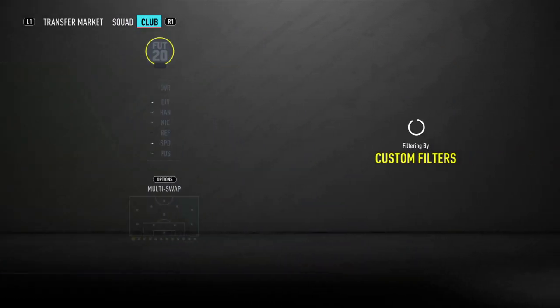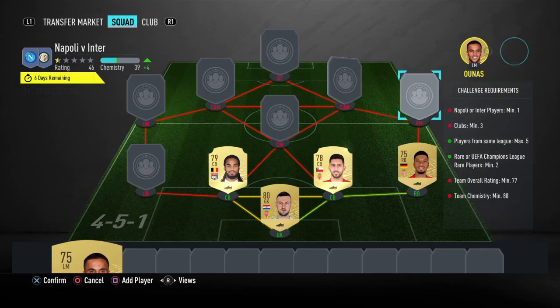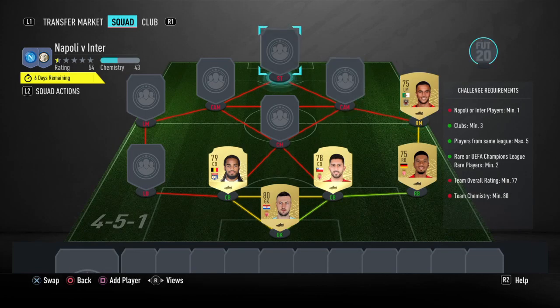Got a left mid coming up next. I don't know how you pronounce his name — I guess it's like Almas or something like that. Adam Almas, I would say. It's 350 coins on BIN, and if you want to bid you can even get him for 300 if you really want to try.